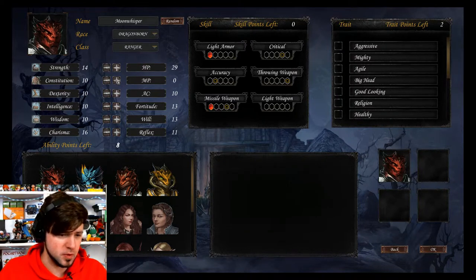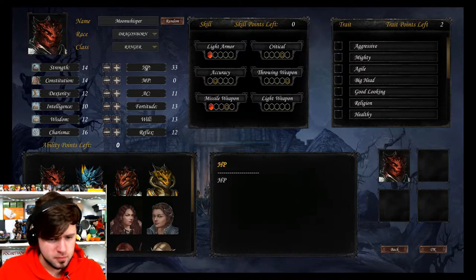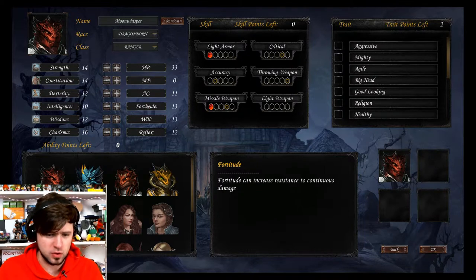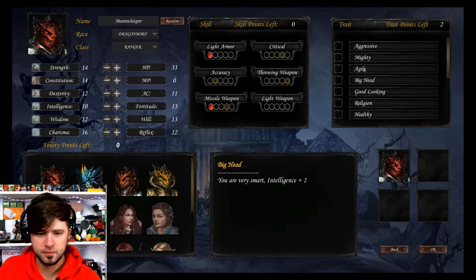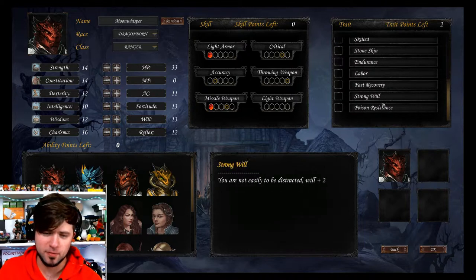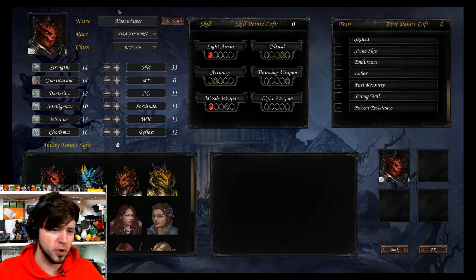If you hover over the things, it'll tell you what each one is — fortitude can increase resistance to continuous damage, will can increase resistance to spiritual attacks. Now we've got our trait point. I want him to have poison resistance and fast recovery. So boom — Moon Whisper, dragon ranger. Now let's go to our next character.